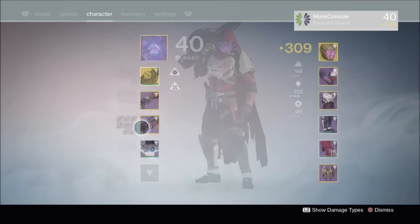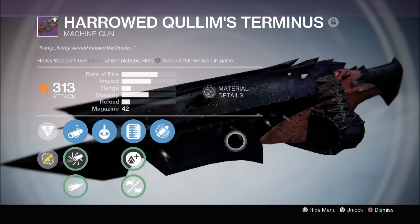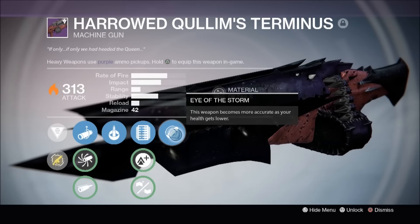So let's start with Harrowed Quillim's Terminus. Now this is basically a reskin with some cool added effects. This weapon seems to be breathing out smoke. The perks include Cocoon, Extended Mag, Lightweight, Small Bore, and Eye the Stool.